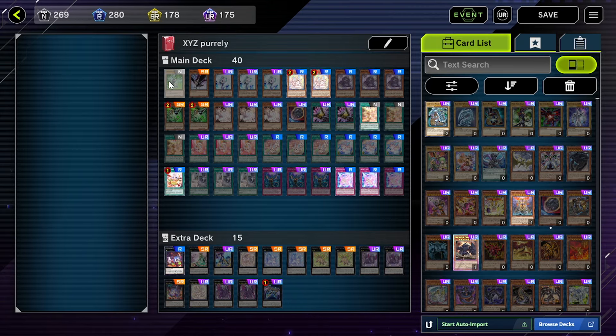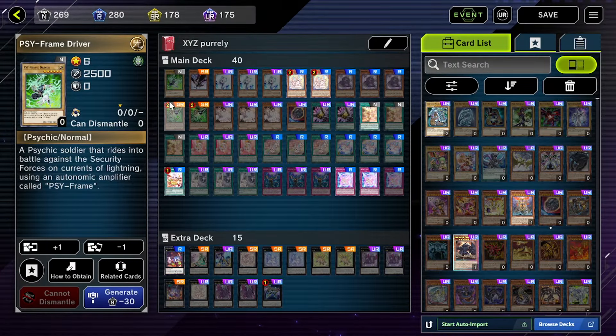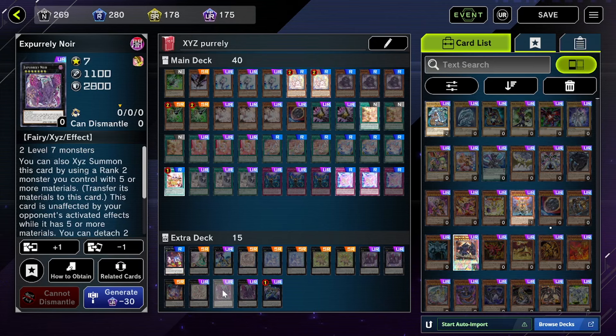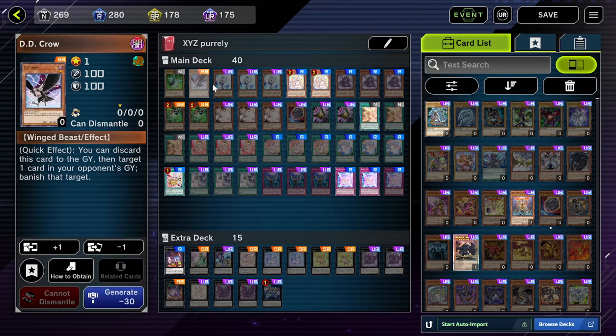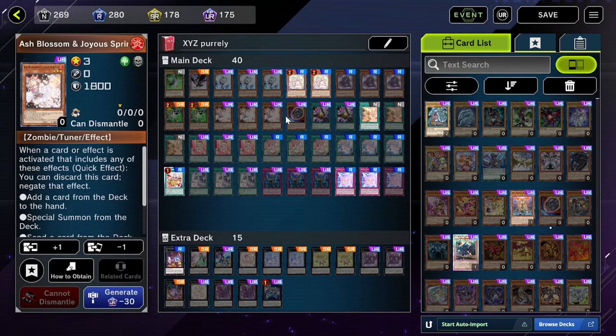This is the first deck I'm going to show you - excuse the lack of cards, I'm on my masochist account. This is actually the best deck in the entire event: Purrely. They did not get hit at all, they are at full power, plus they got their new card Noir. On top of that, Maxx C is gone, Kaijus are gone, and Underworld Goddess is gone. So how are you going to out a 5000 attack monster that's unaffected by everything? You're probably not.